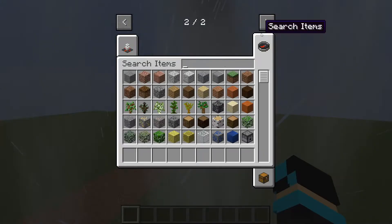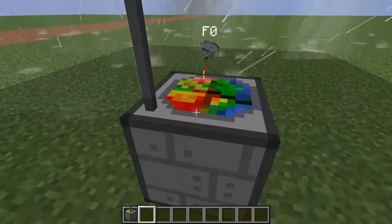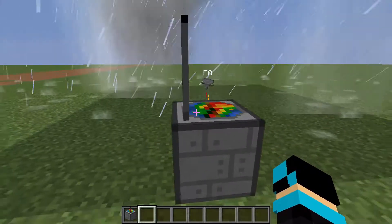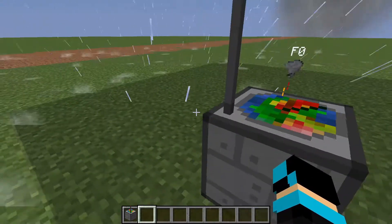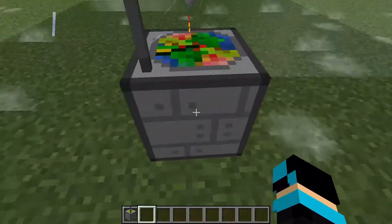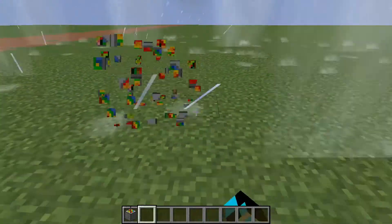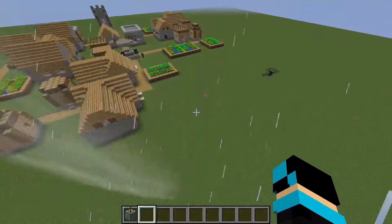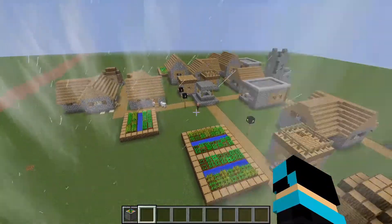You can check the tornado's category by going to the weather radar — it'll show you if it's an F0 or F1. If you want the resource pack I have for the tornado mod to make your tornadoes look much better, I'll leave a link in the description. You can see the trials and it can destroy a village.